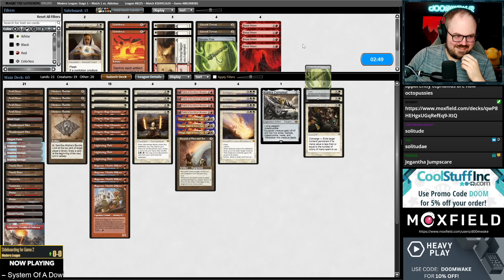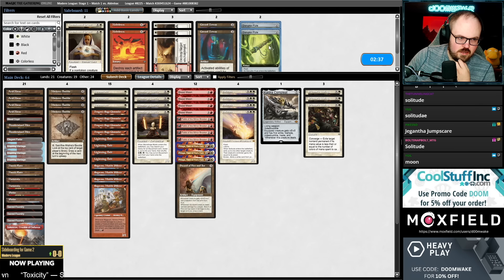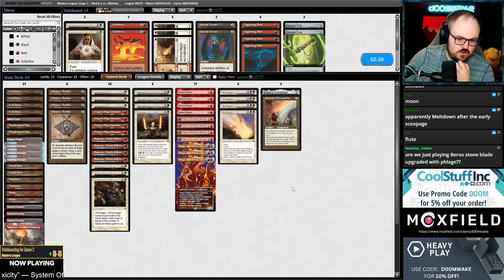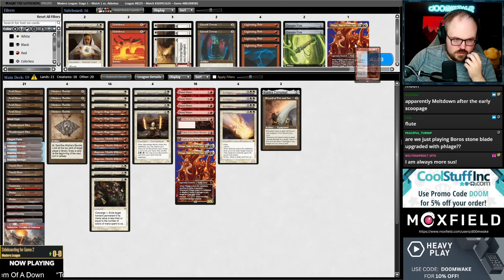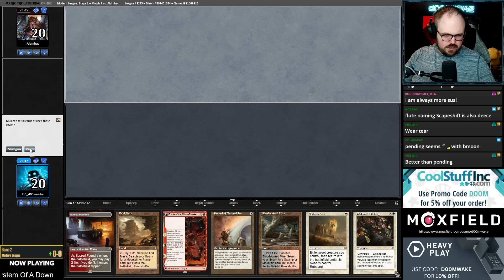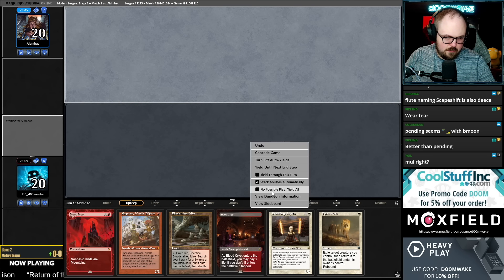What do I want against Scapeshift? I don't want the Blood Moons. Maybe Flute — Pending seems fine, though at least Ending can kill Dryad and Bolt cannot. Is Flute good? It's still pretty good against the One Ring. Could cut a Flage and a Fable because they're kind of slow. Flute naming Scapeshift or the One Ring could be good. I'm going to ship this hand — this hand is really slow. Okay, this hand is better — I would classify this as a better hand.